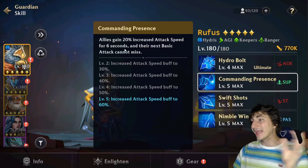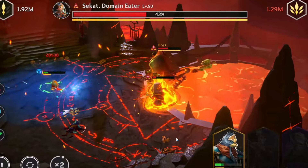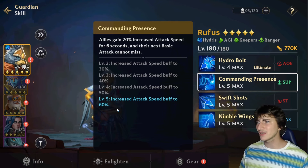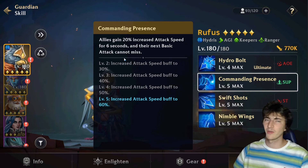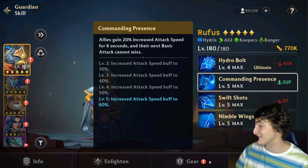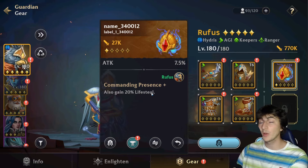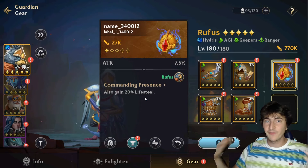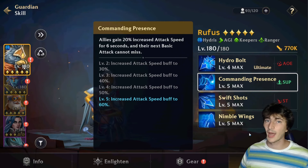The second skill, Commanding Presence, is actually a support skill — it increases the attack speed of all allies by 60 percent for six seconds. This is the best skill of Rufus, totally. Sixty percent attack speed to your entire team is amazing, especially for six seconds, and on top of that the next basic attack cannot miss. The Endless gear makes it even better: when Commanding Presence is active, all your guardians also gain 20 percent of their life back. This is really, really good.